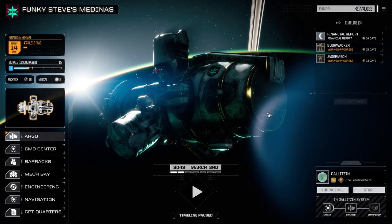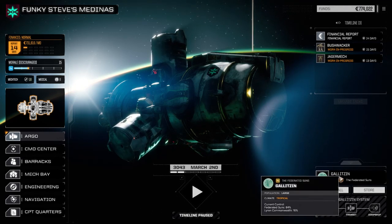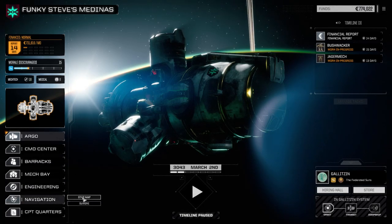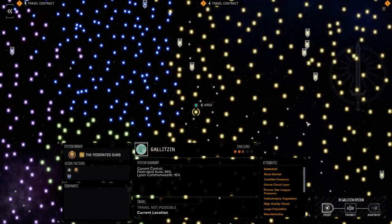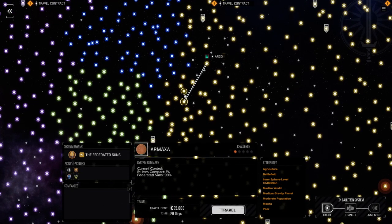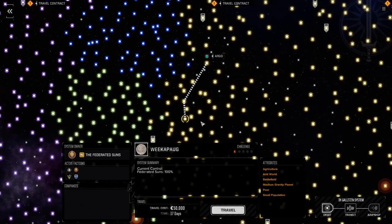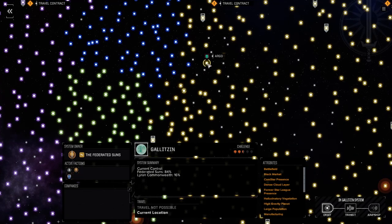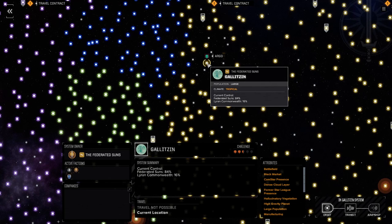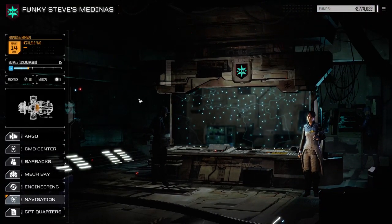Hey everybody, welcome back to another episode of Funky Steve's Medina's. We have jump planets again — we're at Galitzin. Quick look on the map: we jumped from somewhere nearby; the single jump was a nine day jump. We made the jump and we're here now, still in Davian space, and we're going to take a Lyran Commonwealth mission today.